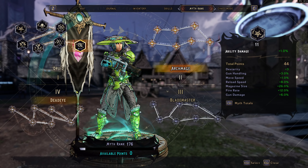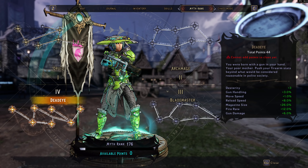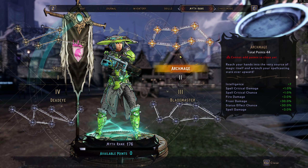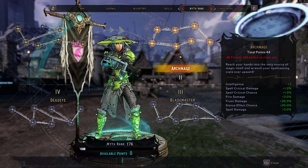In terms of Myth Rank, I would recommend getting some Fire Rate and Magazine Size — all the basic stuff. Nothing is really needed in categories like Intelligence with Frost Damage, though it does help. Myth Rank is just added benefits on top of any build.